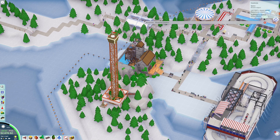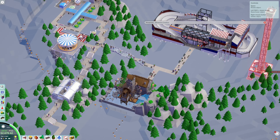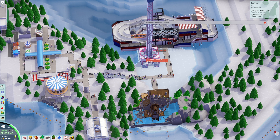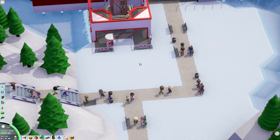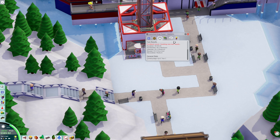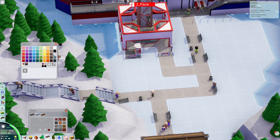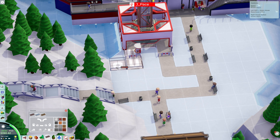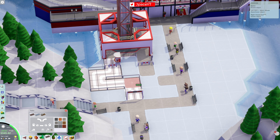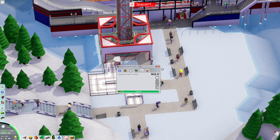So you can see the whole park — I'll put it right in front of this. Let's put it there. And then we'll just drop a little exit there. And then a little queue line that changes color to white. This is going to be $5.50. Let's open it up.